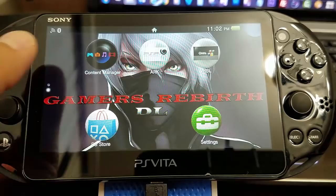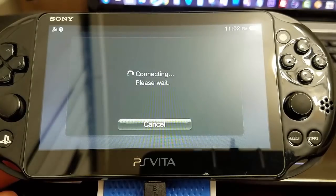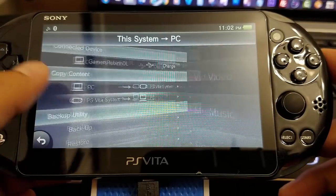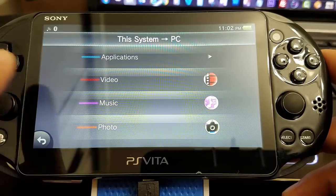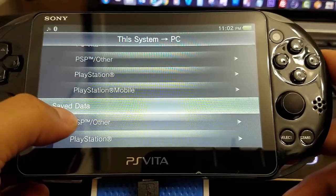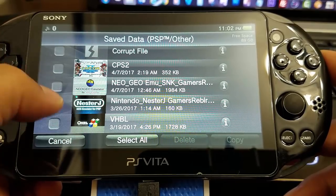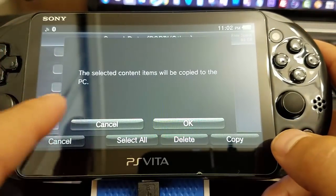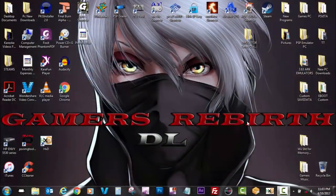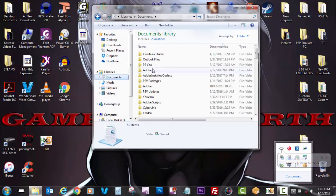Alright guys, now we're going to launch Content Manager and we're going to back up one of our emulators. Now that we can distinguish which emulator pertains to what save data, we go from the PlayStation Vita to the PC. For this example we're going to use Nester J and we're going to copy it.